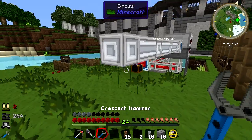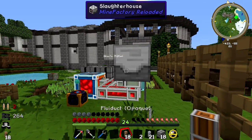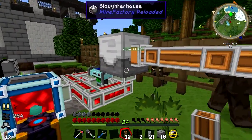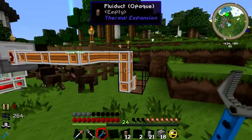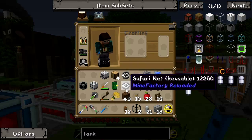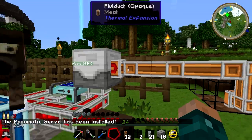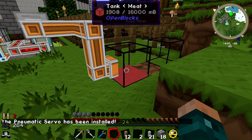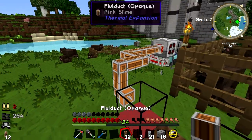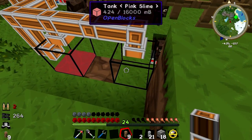Now I'm connecting item ducts, which is not what I wanted - I wanted to connect fluiducts. There we go, fluiducts. They're a lot like item ducts. Let's just pop this down here and give this a whack with a hammer to make it an output. I don't think that will automatically flow because we need either a lever or a servo motor in it. I just like to use servo motors. Set that to ignore and that will start filling up - it's going to start filling up with meat. It is pulling out the pink slime too - it is in the fluiduct.